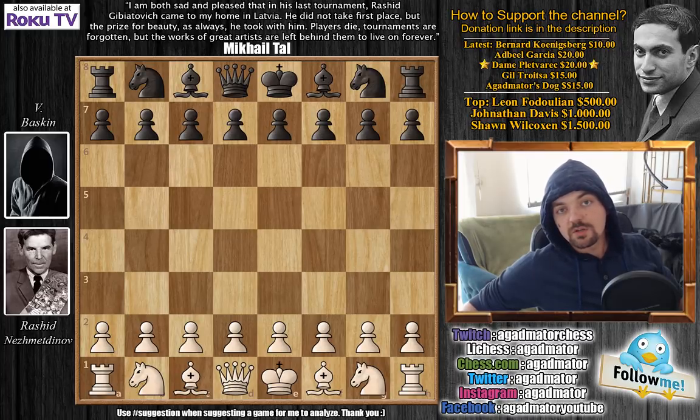Hello everyone and welcome to another Najmeddinov game to brighten your day. I hope you enjoyed the previous one. It's a game played in 1948 in a Moldavian championship in Kishinev, and Rashid has the white pieces against a person called V. Baskin.